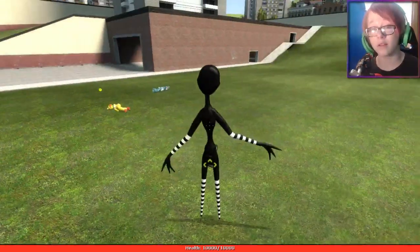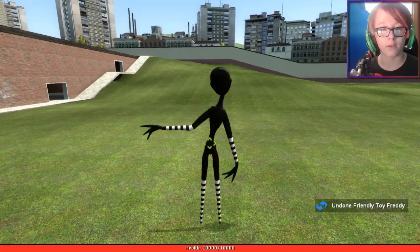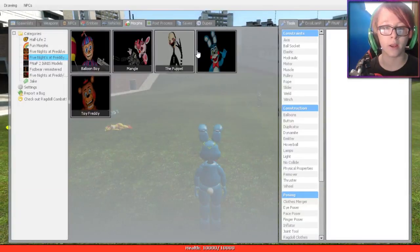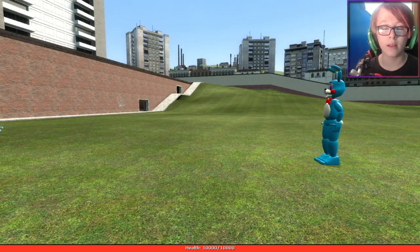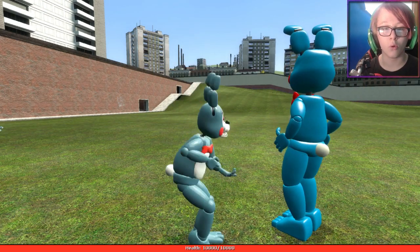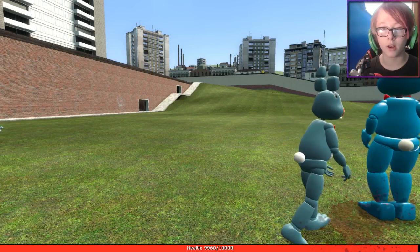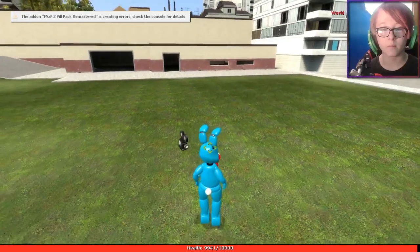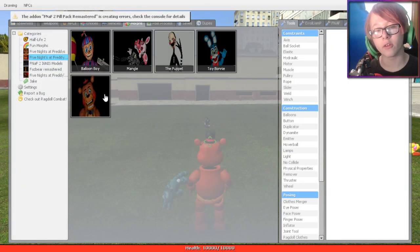Moving on, let's spawn in hostile Toy Bonnie and morph into Toy Bonnie. As you can see, that's him right there - pretty neat. That's old Toy Bonnie. Hey, you think you can punch me like that? Guess what - you're dead. It's your story.